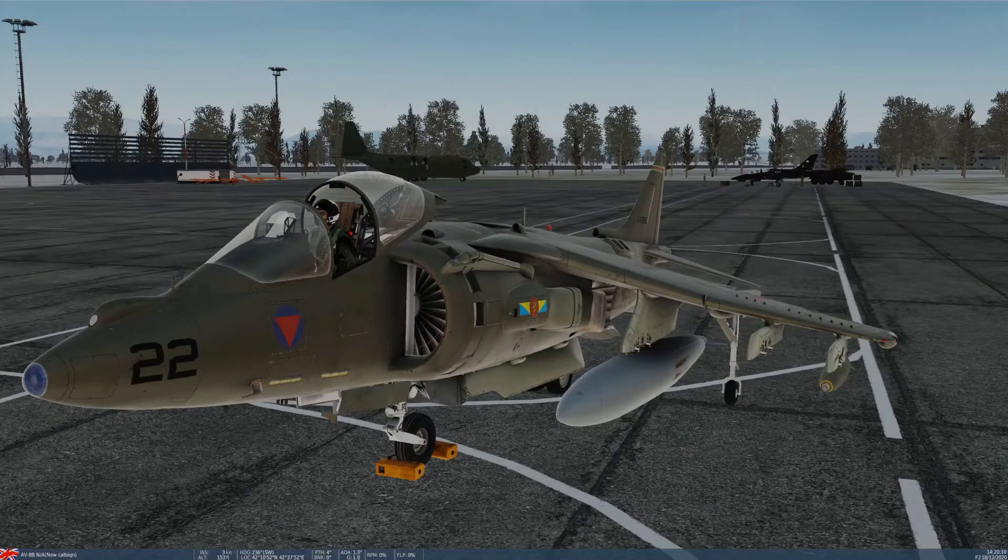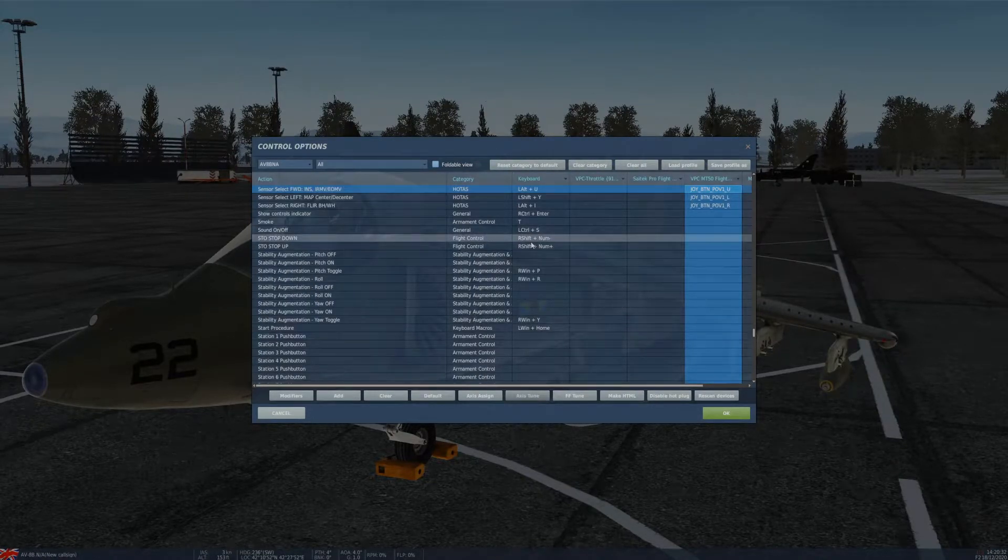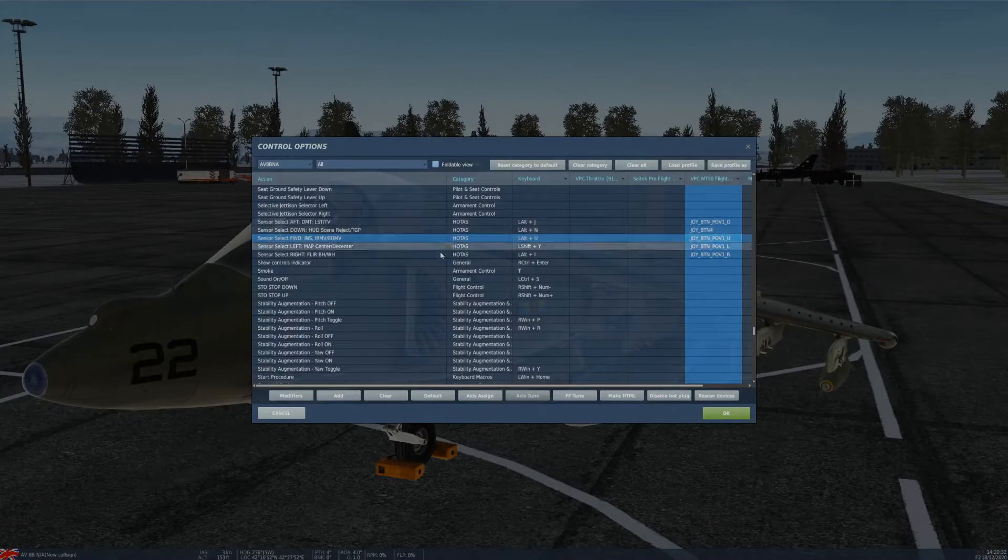Before we head out to the range to demonstrate these systems, let's go over the HOTAS commands. Almost all sensor functionality can be controlled via HOTAS — hands on throttle and stick — with buttons and multi-way switches on your throttle and stick. The first important one is called the Sensor Select Switch. It can be pushed forward, aft, left, right, and depressed. It is primarily used to select which sensor you're working with, and in some cases switch the mode of the sensor.